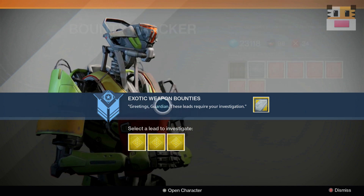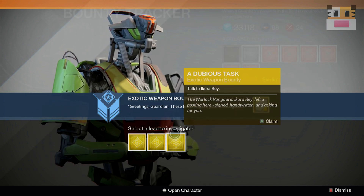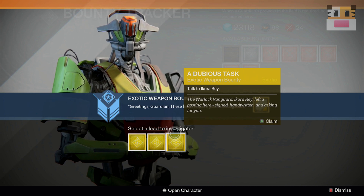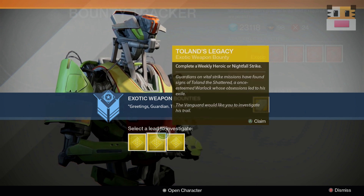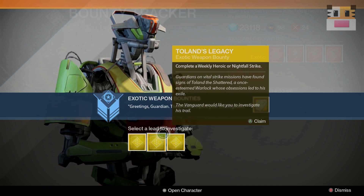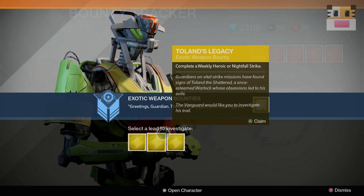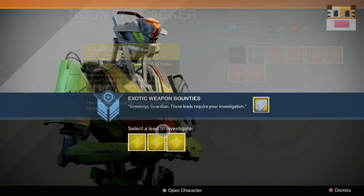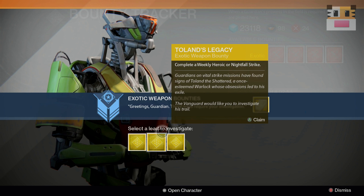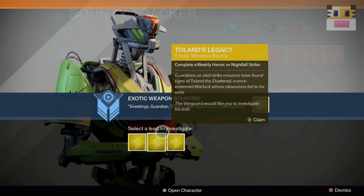Once you've chosen one, then the next time it comes up there'll only be two possibilities, because I've gotten this thing twice and there are three parts to each of these bounties. Each bounty gives you a specific weapon at the end — the Light in the Dark gives you the exotic hand cannon with the green on it, Toland's Journal gives you a pulse rifle, and the last one gives you the exotic fusion rifle. If I'm incorrect, please comment down below, but I think those are accurate.